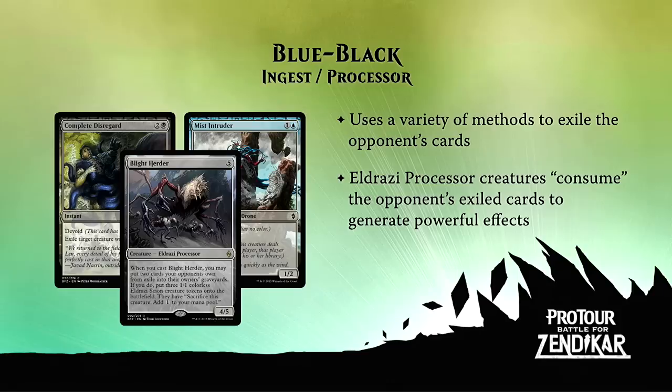That means you need to combine two different things: a way of exiling cards, and then a processor to take advantage of those cards being exiled. That makes the pick orders really interesting, because are people going to prioritize ingest — because without ingest, process doesn't do anything — or do they prioritize the payoff with process and then worry about how to make that happen later in the draft?